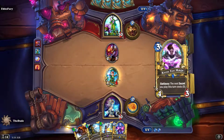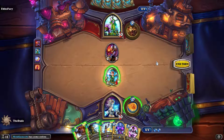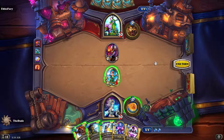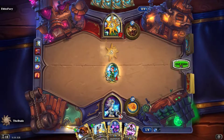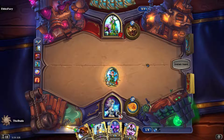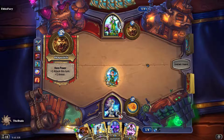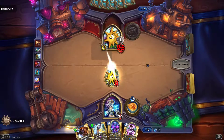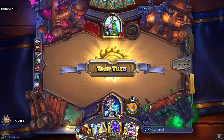That worked out pretty good. I really don't know which way to go here. I really want to play that secret. I guess we'll just go ahead and freeze it. I hate playing off mana — you left a mana on the table, it really bugs me. But I'm thinking next turn we'll just Kirin Tor Mage the ice block out. And then he plays off mana too, so I do like that. That actually worked out well.